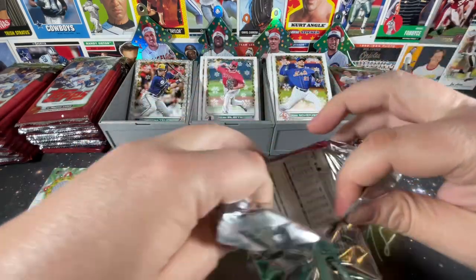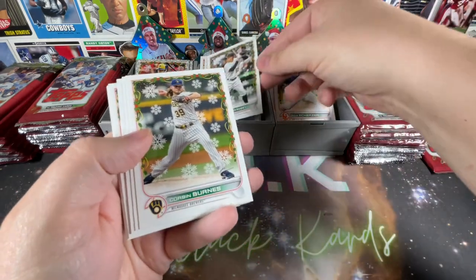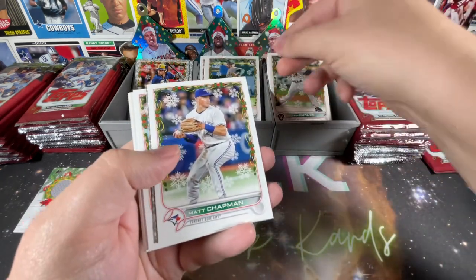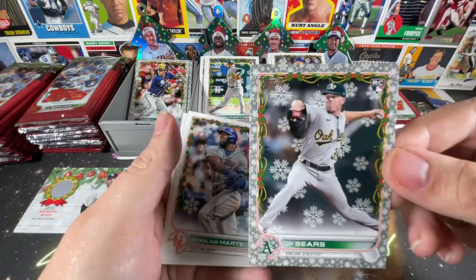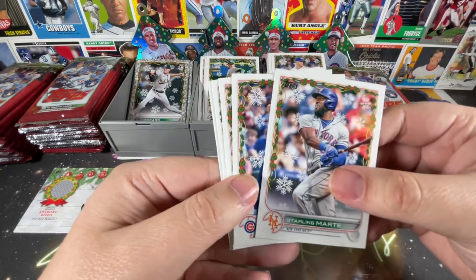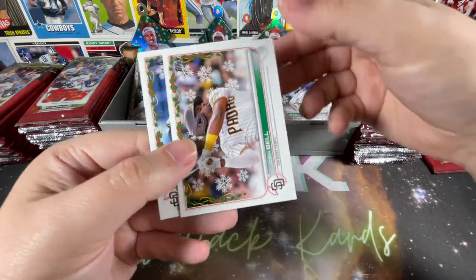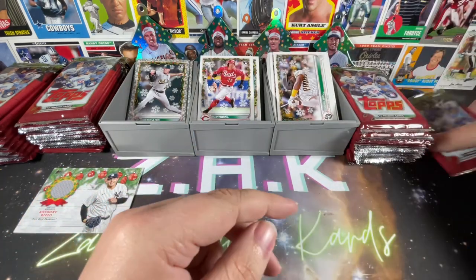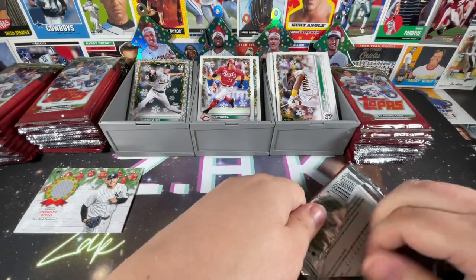We'll start ripping things a bit quicker after this. Jack Sawinski. The set itself is only about 200 cards, so with more than one box you'll definitely get duplicates. Matt Chapman, JP Sears rookie, metallic snowflake, Starling Marte, Ian Happ, TJ Friedl, Josh Bell, Blake Snell. Last pack of the first blaster — see if there are any more short prints.